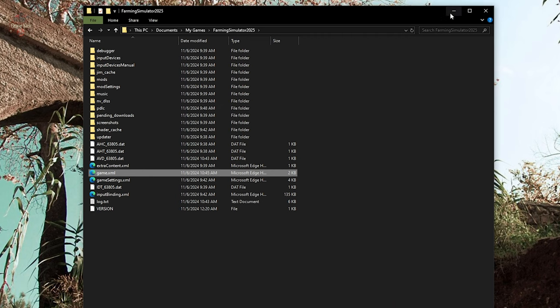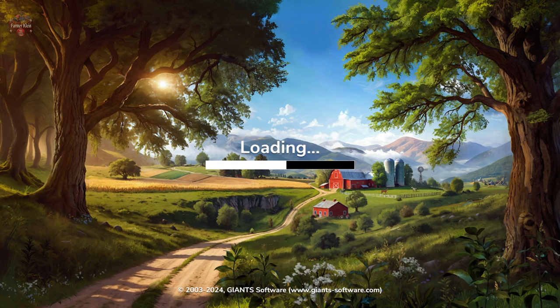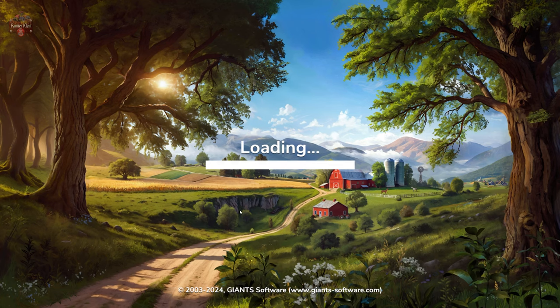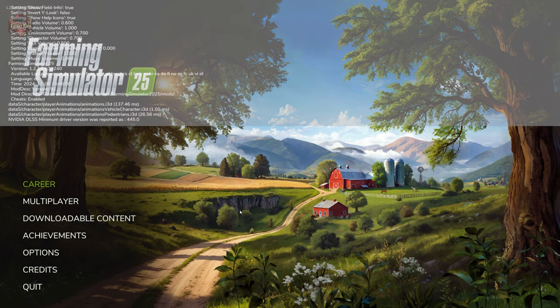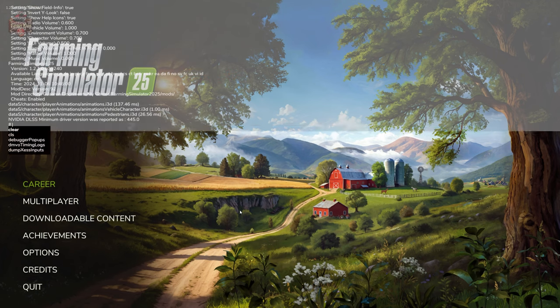We're going to save the file and then exit. Now, next time we launch the game, we're going to be able to hit the tilde key to pull up the dev console within either the main menu or the game itself. Now that we're loaded into the main menu, I'm going to hit tilde, and you can see we now have our log, showing the game log as we loaded into the map. We also have the ability to enter additional commands.